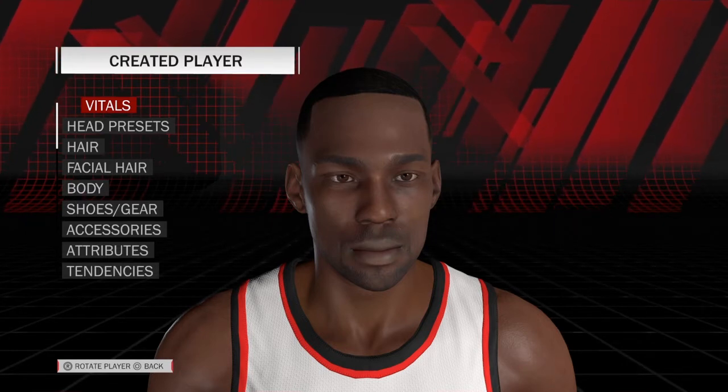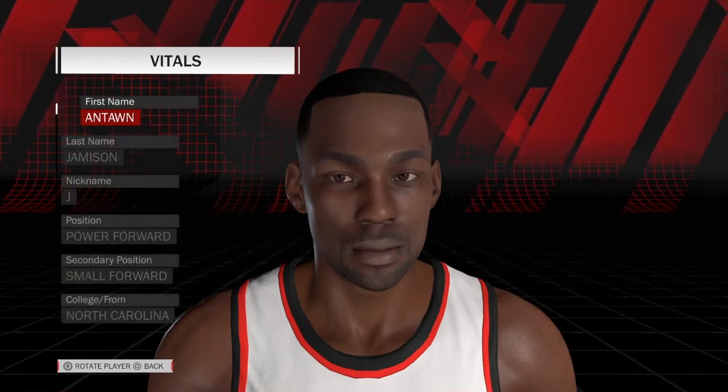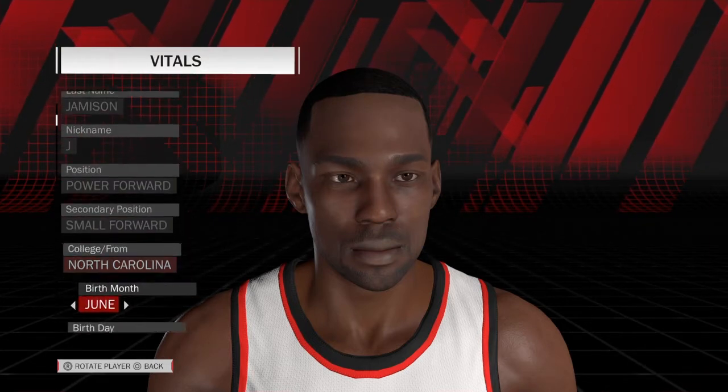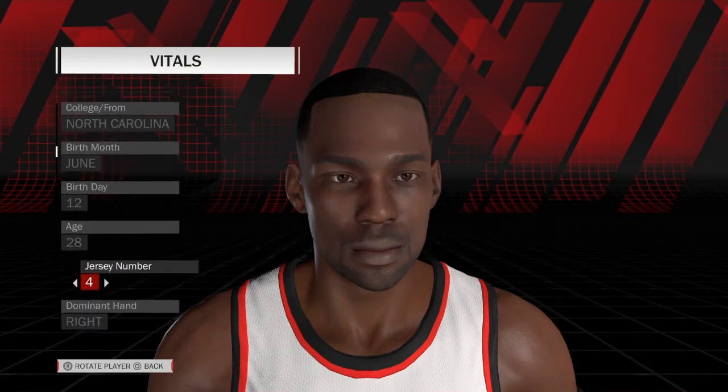Anyway, that aside, let's get into it. So I have Antoine Jameson for you today. He was a power forward and small forward out of UNC, born June 12th. This will be him from the 2005 season.